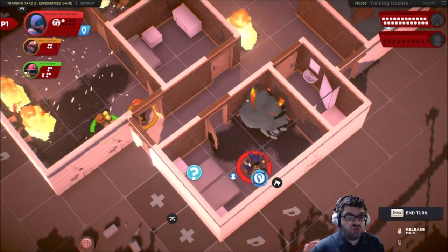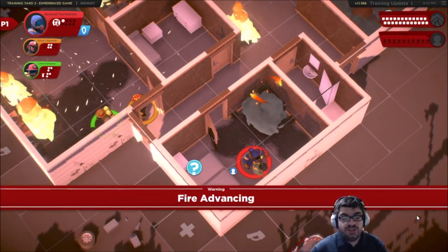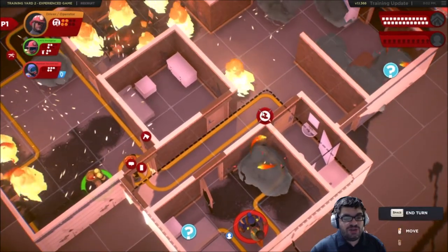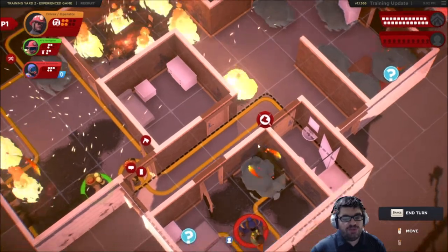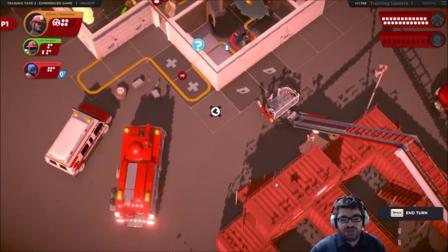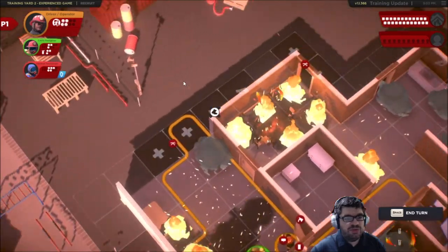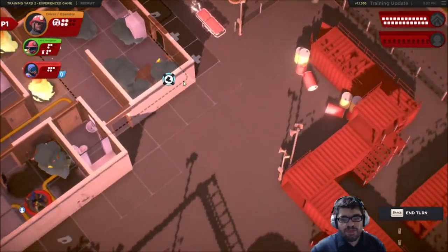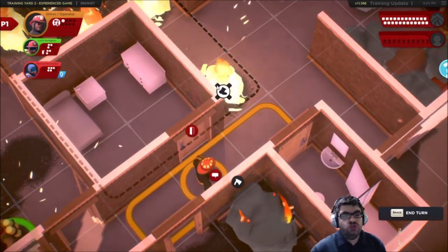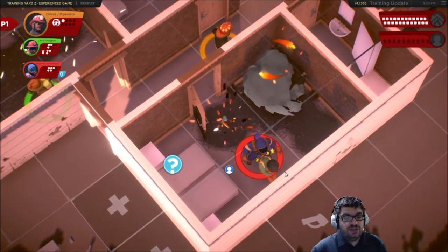If I'm carrying this person, I need to spend two action points per tile, so I have to just stay here. I need to get up there with someone. The driver operator — all four actions to move up there. This is awful because I really wanted to use him on the fire truck, which doesn't seem to be a thing in this training mode. Let's move here and carry an action point over. We do not want to end our turn next to fire.